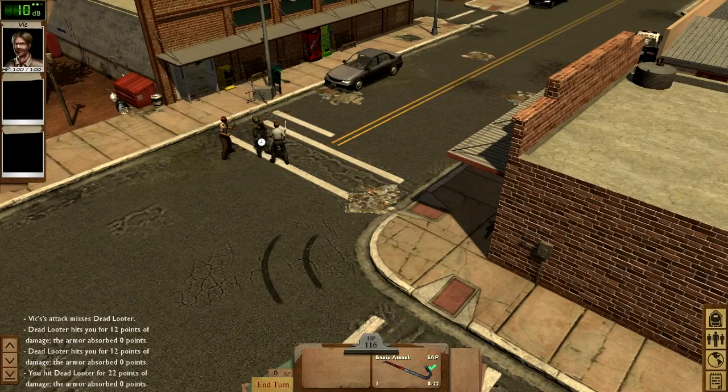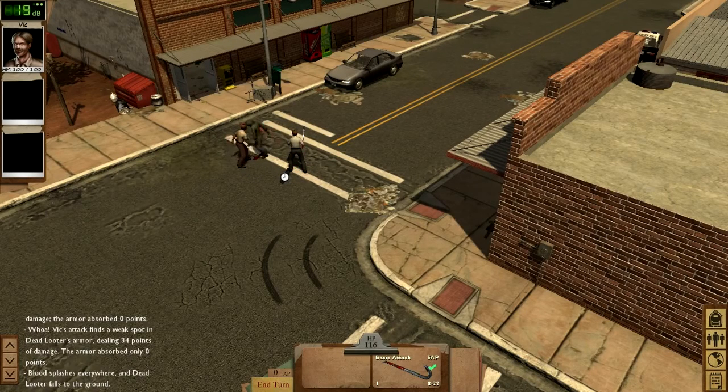For this build, zombies are only doing their basic attack right now, but they have a few other moves that can be more dangerous, like grapples and bites. One-on-one they're pretty weak, but groups of them can take you out pretty quickly. Good job, Vic!